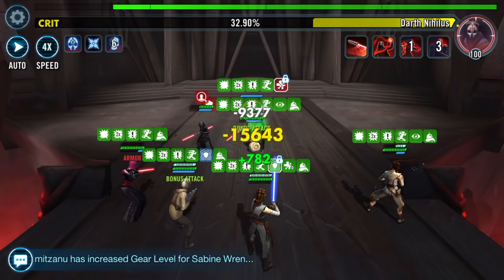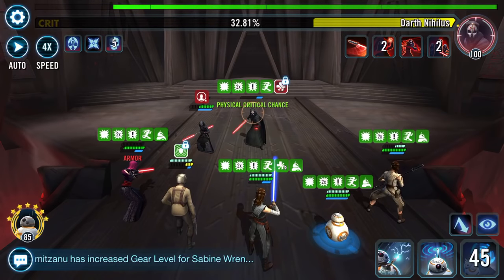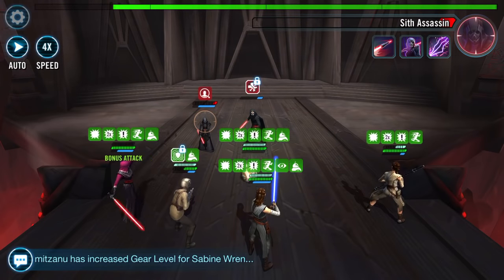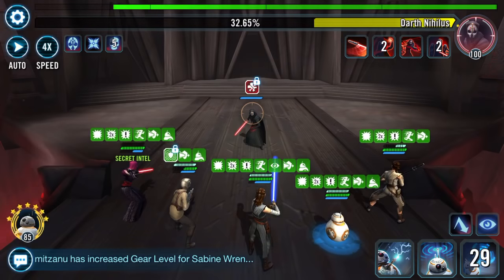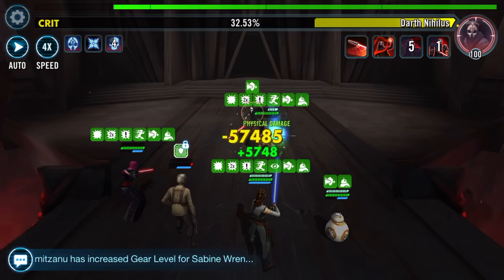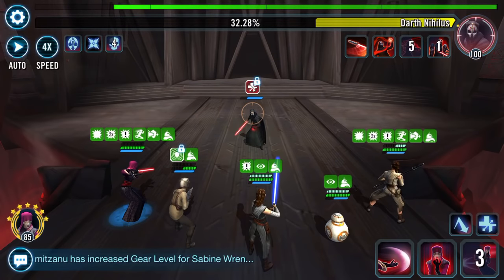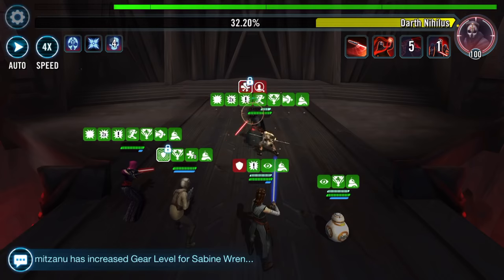Have I got the timing on this all wrong? No, there's the switchover. I won't waste the attack — I'll put his turn meter down. I think I will actually just get rid of the Assassin first. Could have done that so much better. Up to three percent. I'll do the heal — I've probably done this all in the wrong order.